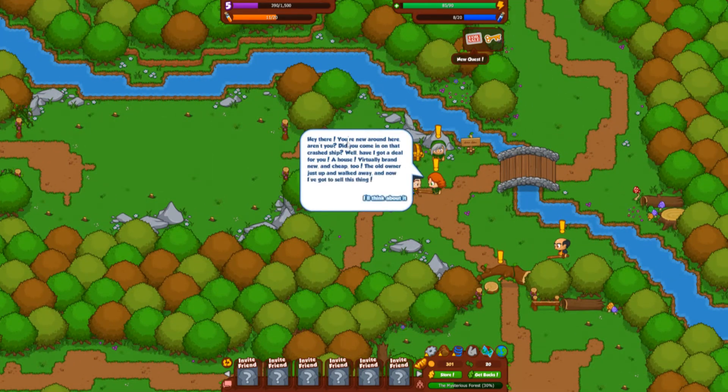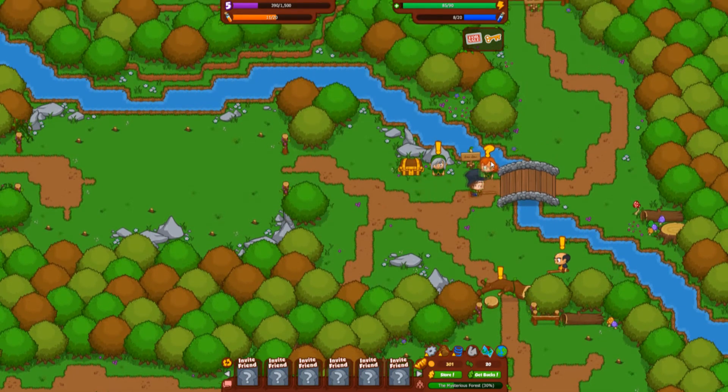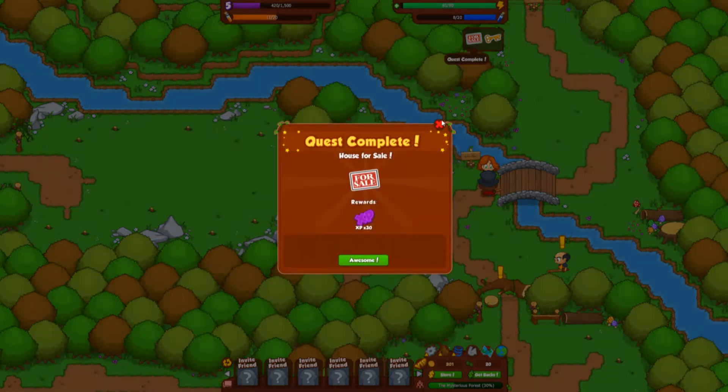We meet an excited NPC lady. She says we're new around here and asks if we came on the crashed ship — she's got a deal: a house, brand new and cheap at just a hundred gold. The old owner up and walked away. She tells us it won't last forever and it's a hundred gold for a place to store everything we collect. We decide to buy it. We buy the house and get experience from the transaction.